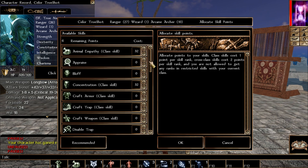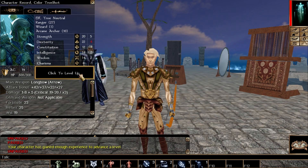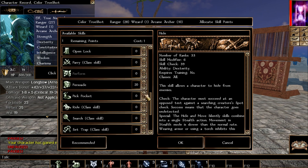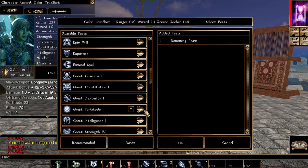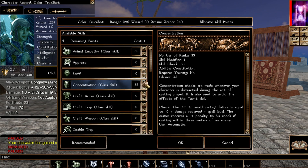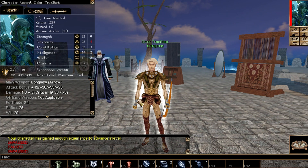Closing in on the level cap now. Things are starting to max out. Keep picking the usual skills; animal empathy and persuade are optional. A final feat pick: Great Strength for one more point. With Great Strength IV and attribute investments we should hit 22 strength at level 40. This is also the last chance to swap your animal companion if you want a different one. And we are all set with the build.